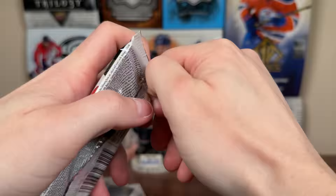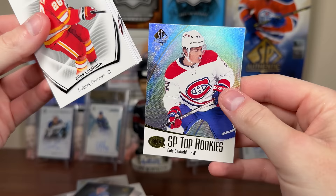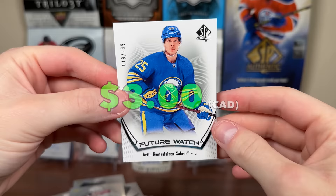An inscribed and a black from this part — and we got another autograph here. Dang! I'm actually quite pleased with this case — shocking. There's a Cole Caufield top rookie, Seth Jones Limited Red. See the future watch here — is that Bryson again? That'd be weird. No, that's a non-signed. It's Rossalainen — not signed. I'm pretty sure I have this one. 49 of 999. R2 Rossalainen.